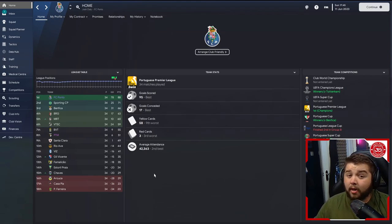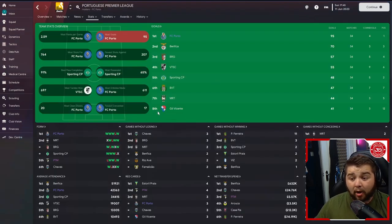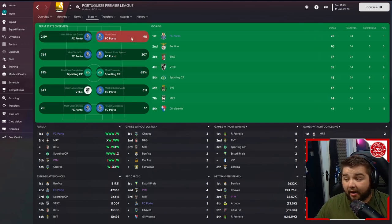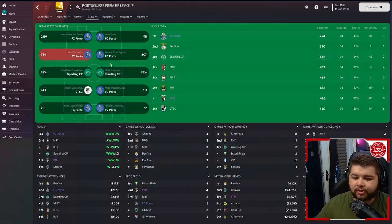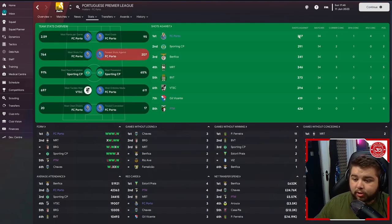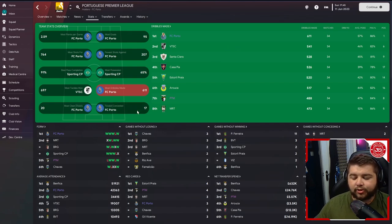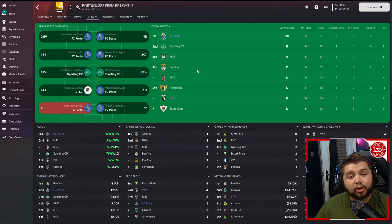We did pick up a few red cards — it can be a bit aggressive but I'll go over multiple ways to eliminate that. In terms of the league table it was utter dominance, 88 points in our favour. Sporting came in with 71, so not close at all. Benfica had an absolutely shocking season. Going over to team stats, we feature in seven of them: most points per game at 2.59, most goals at 95 — 25 more than Benfica — most shots at 764, fewest shots against at 207, most dribbles at 611, fewest conceded at 17, and most clean sheets at 20.